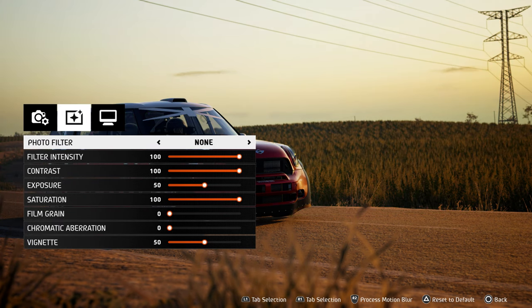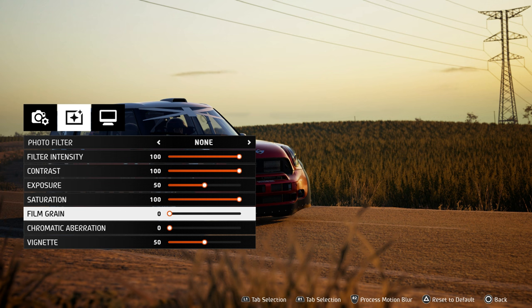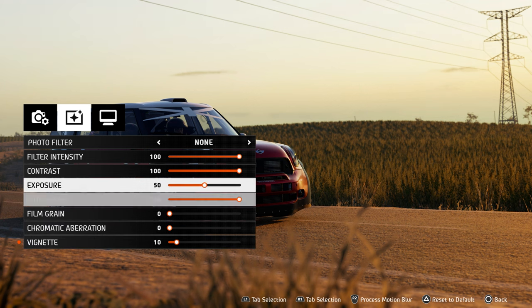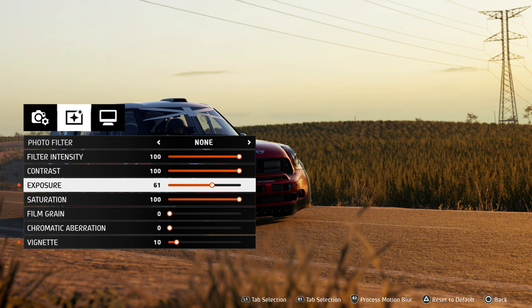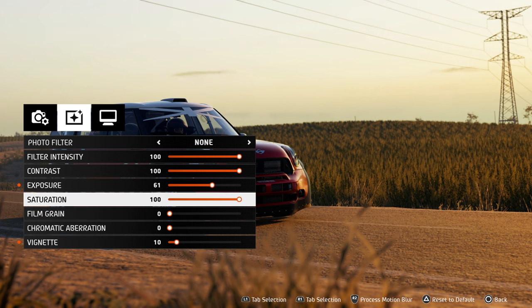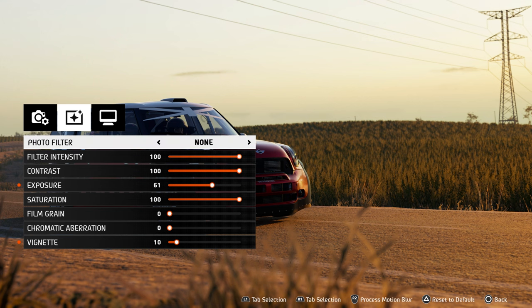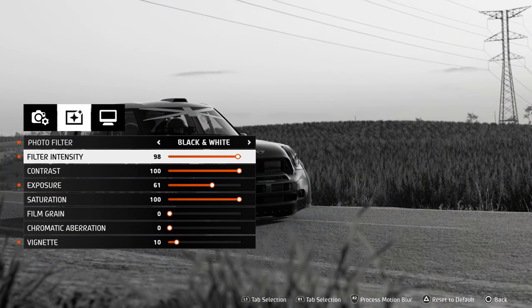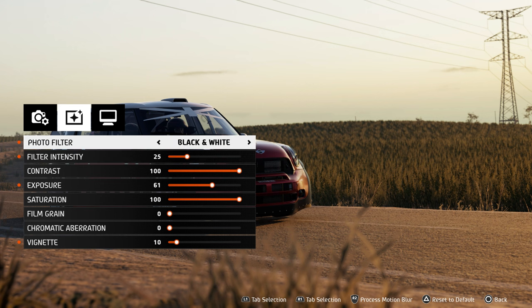The next step has a number of light edits. The first one is the photo filter — some cool filters are included. I'd suggest toning the filter intensity to about 50% and adjusting it to fit your photo style. My personal favorites were bleach and low contrast. Next is contrast, which is the range of brightness from lightest to darkest in an image — a higher contrast image will have very bright highlights and very dark shadows. Exposure controls the brightness of your photo, and saturation controls the saturation of all colors equally — toning it down will lean towards grayscale.